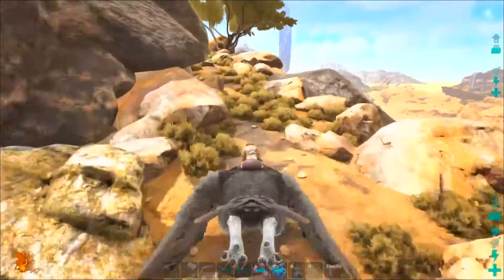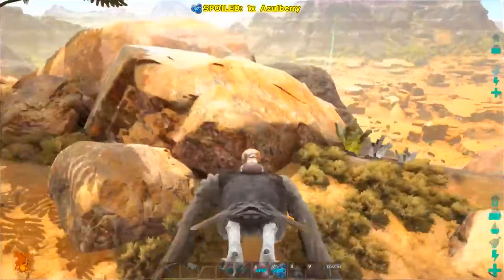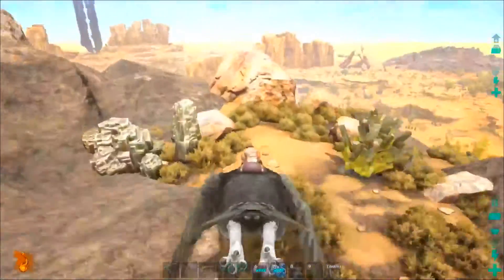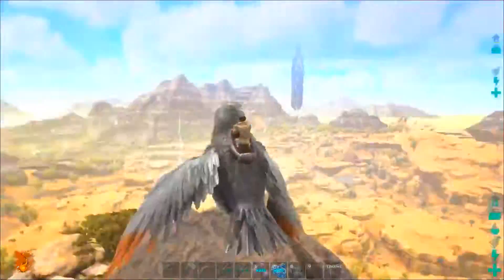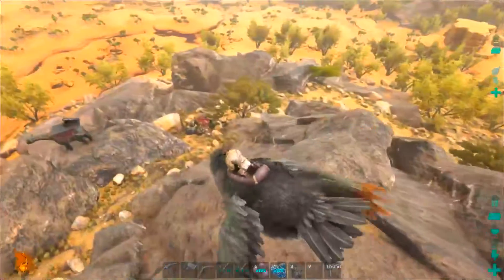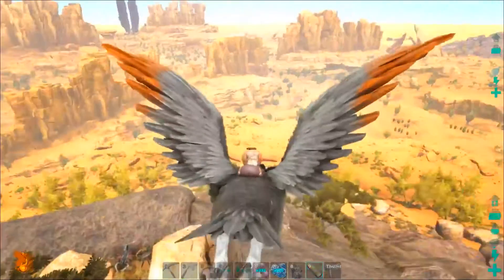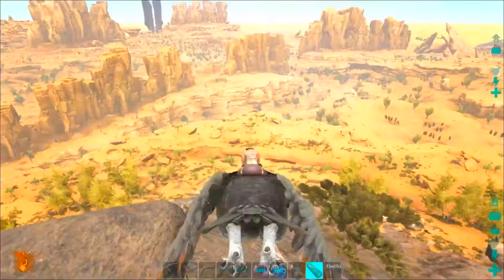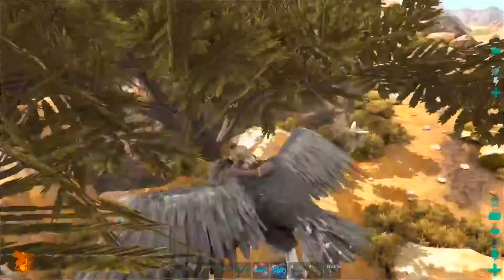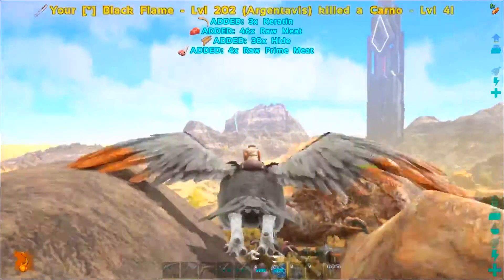Let's have a look if there's any more around here - maybe we could trap one. Doesn't look like there is anything. Well, that was a waste of time bringing the paracer over. I don't even know what to do now. They should show up on your looking glass if there are any. Oh it's a carno - let's go kill that carno, actually I don't want him killing our paracer. Come on, there we go - level four, I ain't even boasting about it.